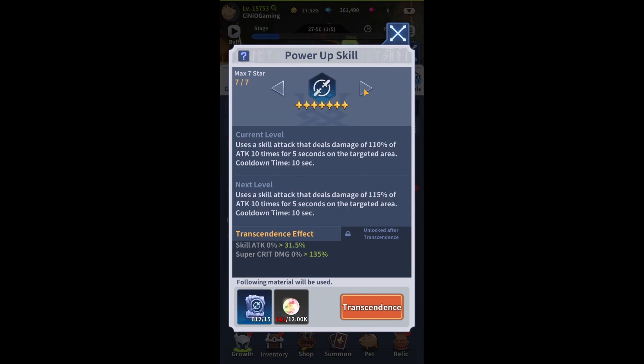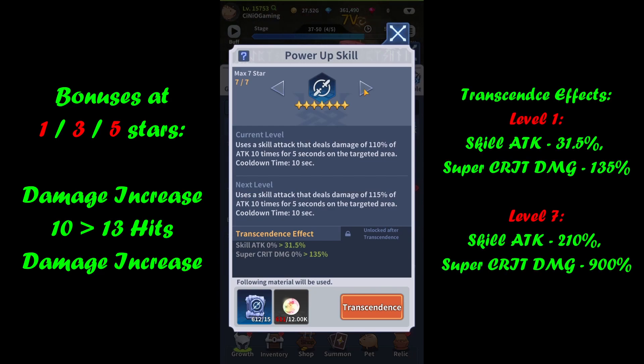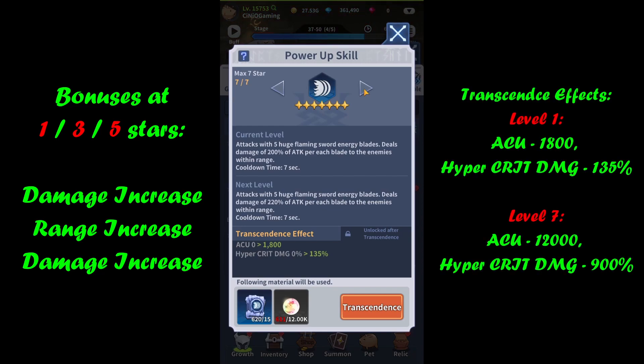Moving into Blasting Wheel: increase damage, then increase number of hits from 10 to 13, and back to increasing damage. Effects: skill attack and super critical damage. Moving into Reckless Blast — very similar — first increasing damage, then rather than hits we increase range, and finally more damage increase. Effects: accuracy and hyper critical damage.